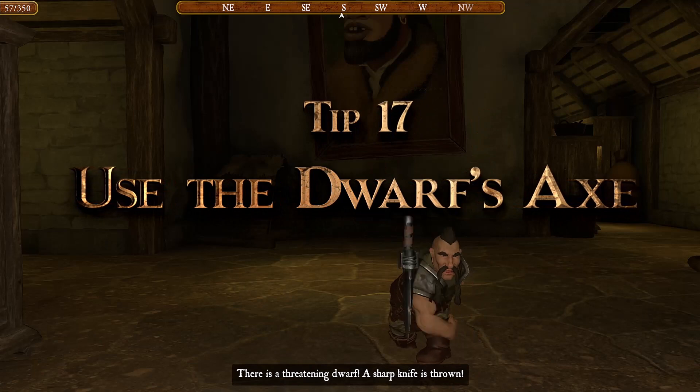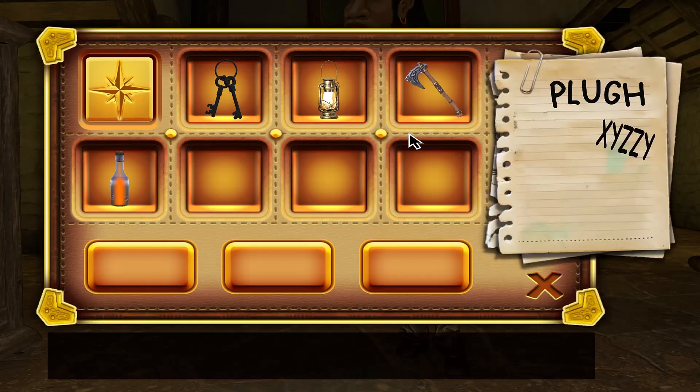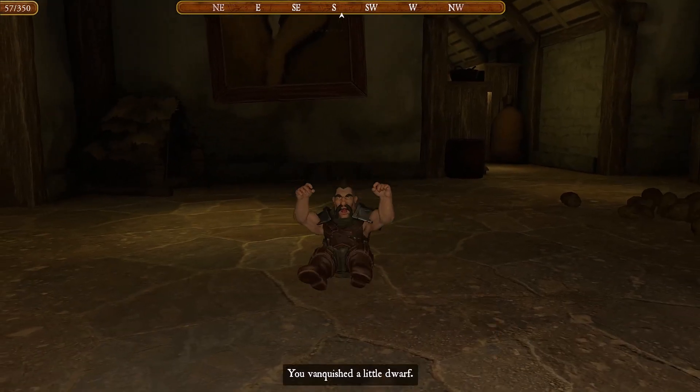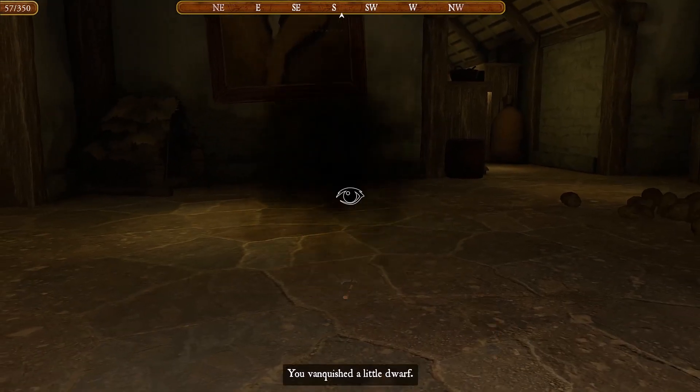Tip 17: If you have found the dwarf's axe and are carrying it around, be aware that it can be used to expel the dwarfs. Though it's true that they have a first move advantage, you most likely will have the chance to retaliate if you're quick. Eliminating the dwarfs one by one will lessen their presence.